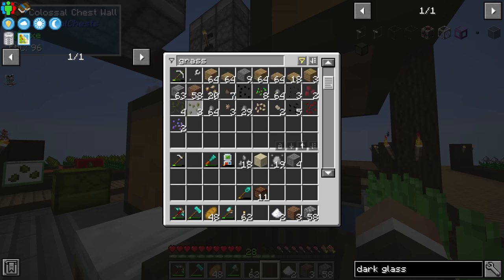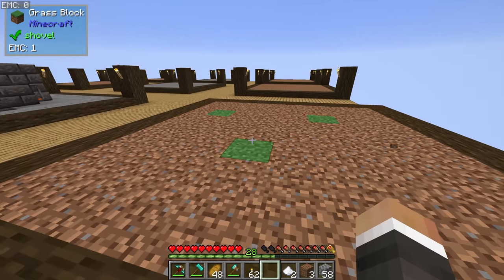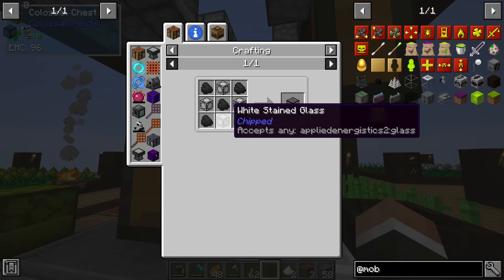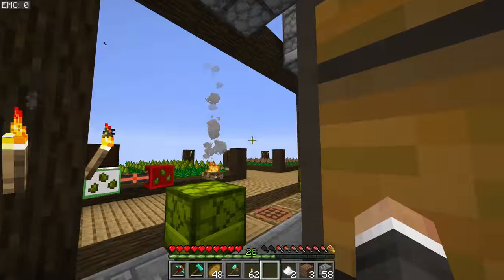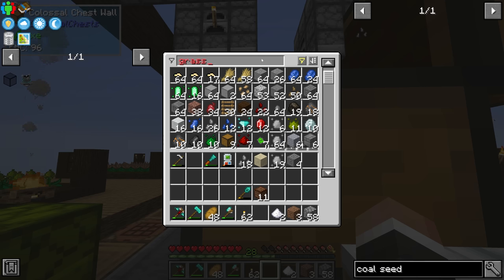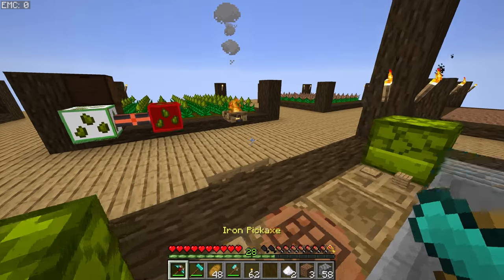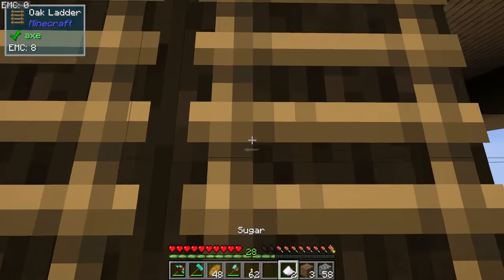Coal seeds require four coal, four prudentium, and a prosperity seed base. We don't have four coal in our chest — I think I used the last of it making torches. We'll quickly head to the mining dimension to find four coal. Once we have that we already have the four prudentium and prosperity seed base, and we can dedicate one of our new farms to coal, making it easy to get enough for a lot of tinted glass. We already have a ton of glass from all the smelting we did.